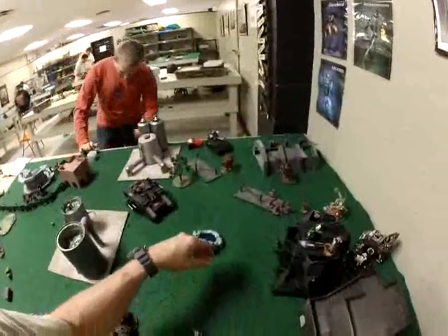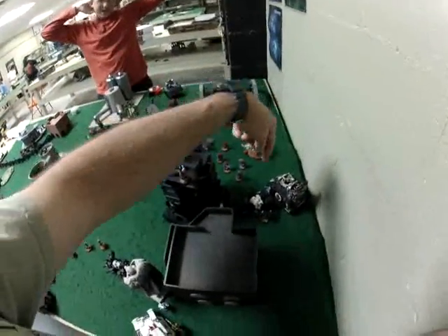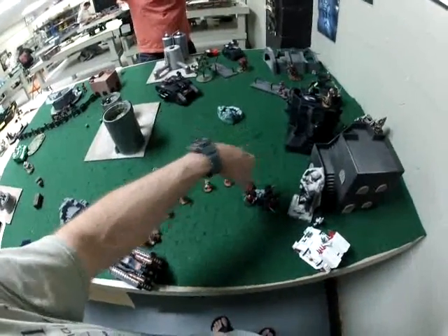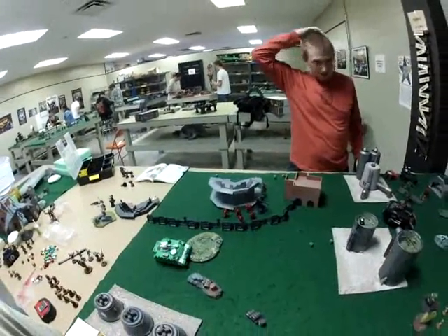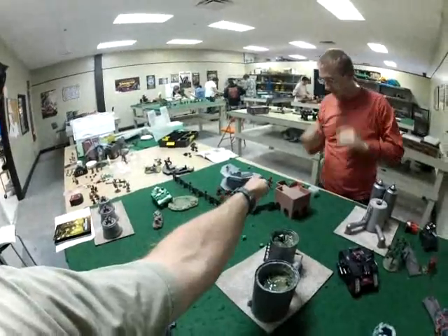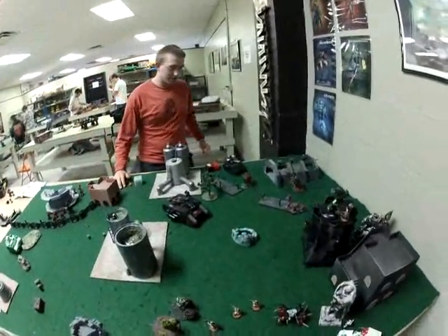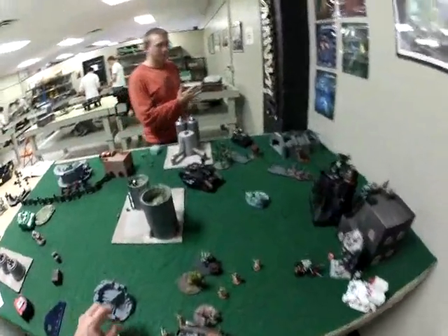Round two — Blood Angels movement. The Seraphim have fallen back a little but are lining up to take out Exorcists. On the deep strike, Commander Michael and his crew land right here, one inch away from the Exorcist. Another group scatters but lands in front of the Exorcist and behind the guard. Some troops disembarked last turn, ran over to the quad cannon and picked it up this turn. The rallied tactical squad is coming back into the fight. Uriah intercepts, shooting two of the deep strikers and killing two of them, but they do not flee.